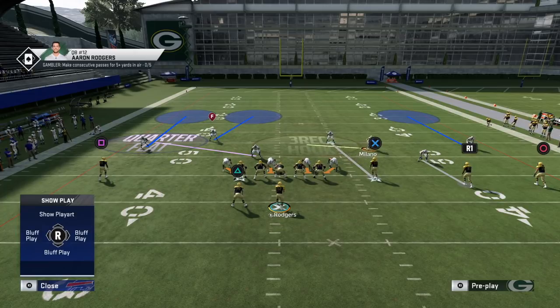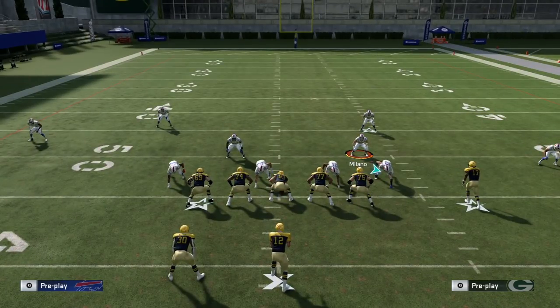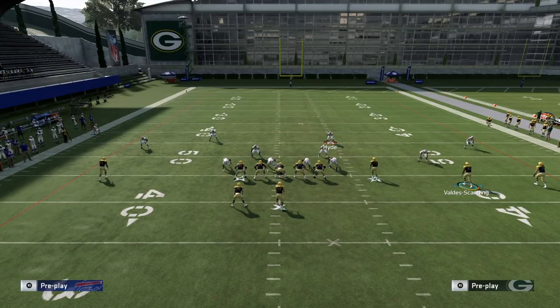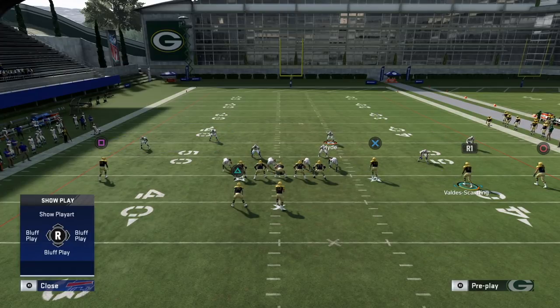It's also important to have somebody on number three if he wheels up. If you go this route of putting both the nickel corner and safety in man coverage, along with the corner on number one, you're essentially playing close to cover one — but it's disguised, making it look like cover four palms while transitioning to a near-pure man defense.